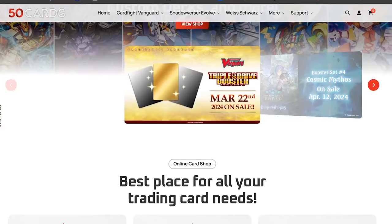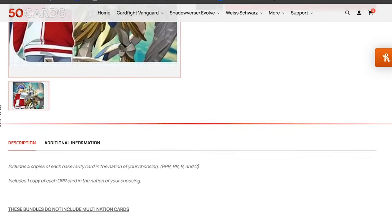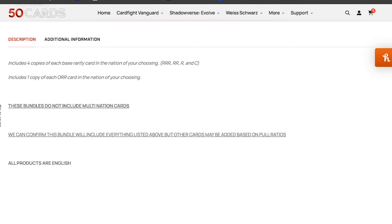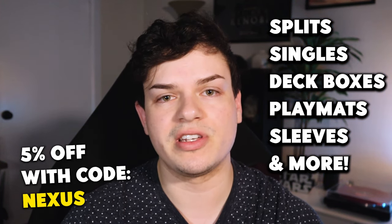Hey everybody! Before we start the deck profile, we're quickly going to talk about 50 Cards. 50 Cards is my personal favorite place to shop for nation splits, where you can pick up full play sets of whatever you need for a specific nation, making it way easier to update your deck. Be sure to check them out for splits, singles, deck boxes, play mats, sleeves, whatever you need for Vanguard. 50 Cards has it and you can get an additional 5% off when you use code 'nexus.' With that, let's go ahead and go into the deck profile.